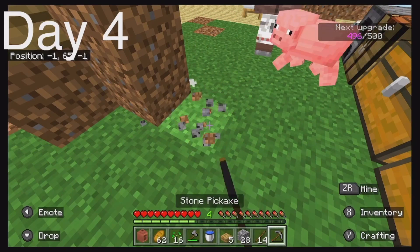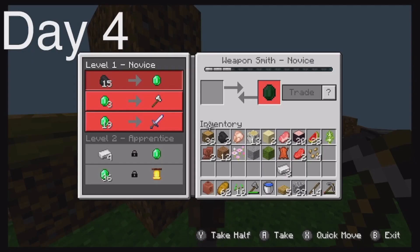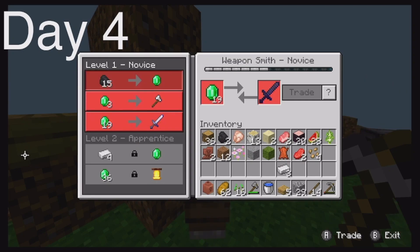We're a couple more blocks away from the new phase — I know what the new phase is but I won't spoil it. This one's a blacksmith — we get tools from it! I'm going to use the cycle to see what type of sword it is.